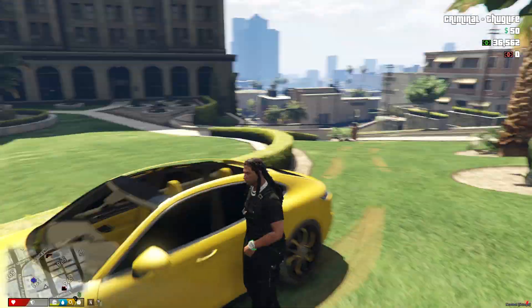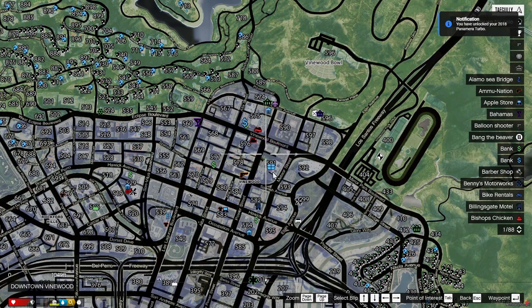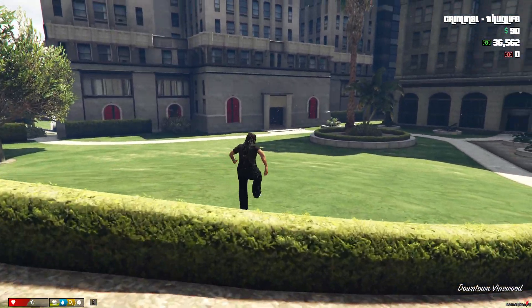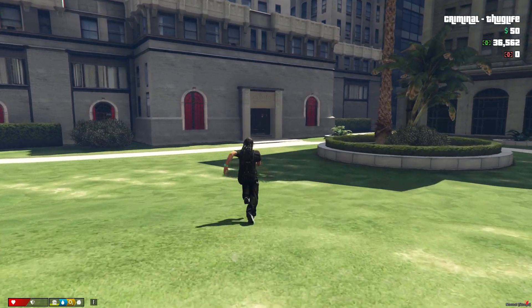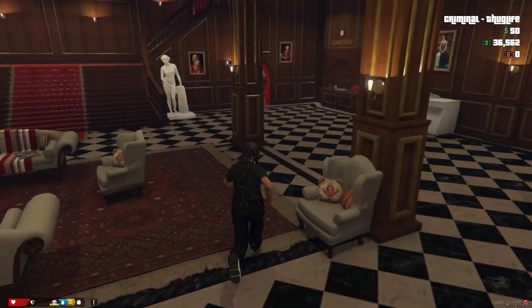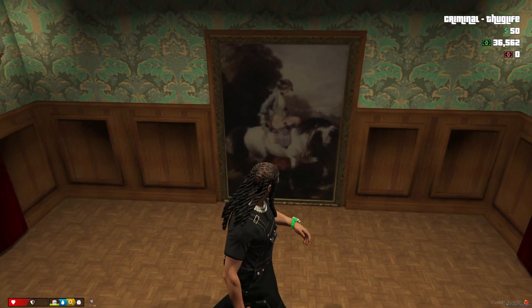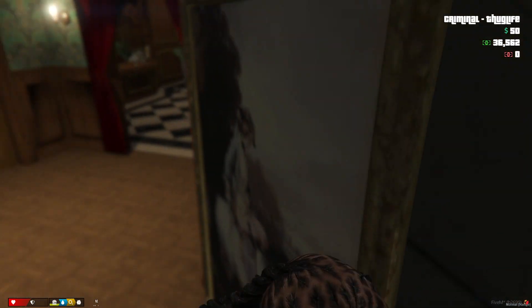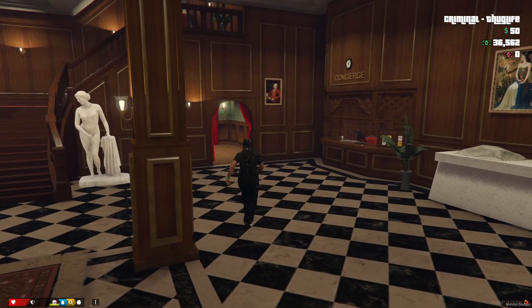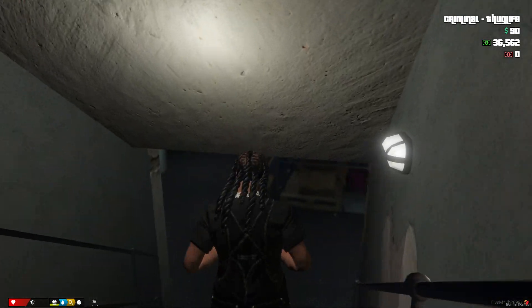Anyways, this is the coke spot right here — very easy to find. It's not really hitting like the meth spot but it's right here on the map, 591. Put your waypoint on that and you're gonna pull up here. Like I said with the meth video, if you got a bike bring it up here — dirt bike, motorcycle, it don't matter, just bring a two-wheeler up here. You're gonna come down here in the basement. There's a secret little door.